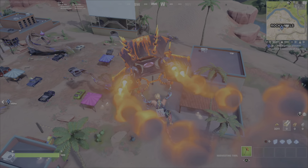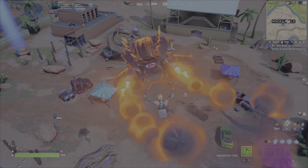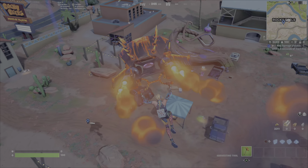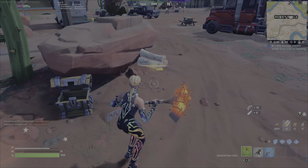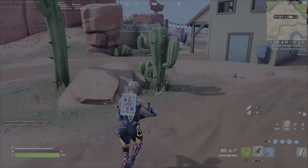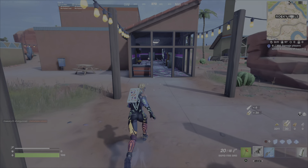Head on in, land somewhere near a chest — they're easy to spot as you come in. Get yourself a good short-range weapon; the suppressed SMG is a great one to get. If you have time, you can pick up some shields, but more often than not you're going to hear players or see them right off the bat.